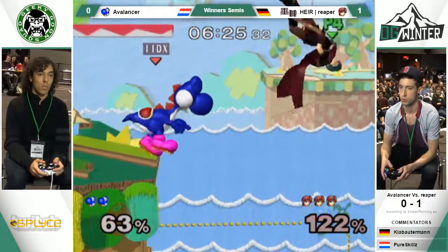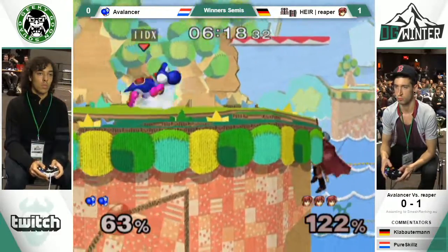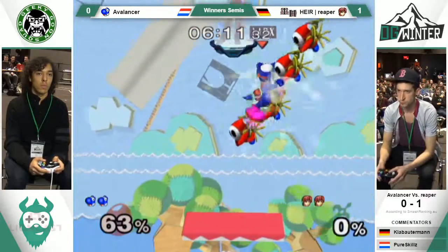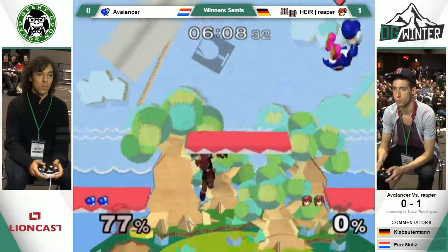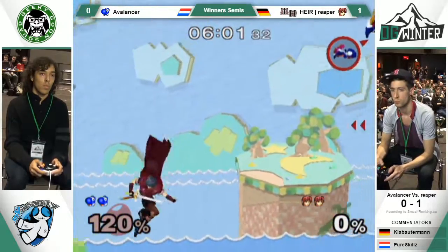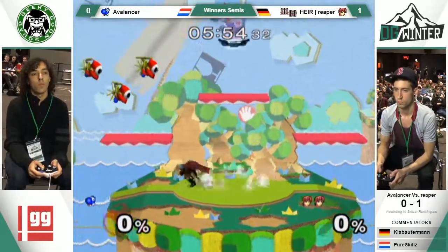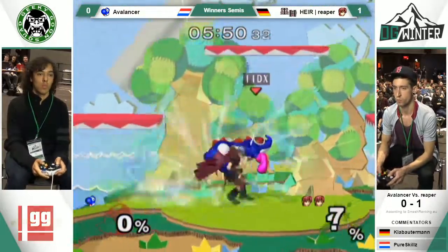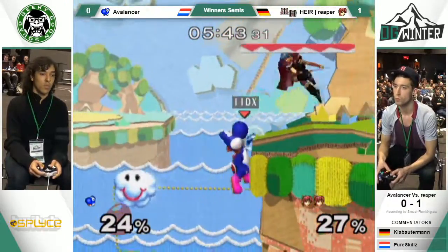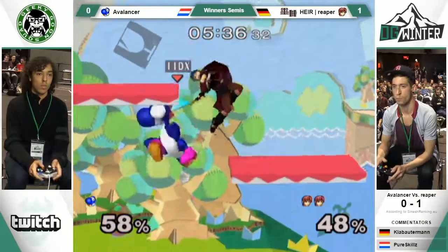Beautiful Nair — gonna pop him off. Yoshi has such a fast edgehog. He's actually the only character that can punish Sheik's Shine Stall on reaction with this. What a knockback. All the Shy Guys are gone. Side B — should be enough. Beautiful pullback. The top platform on Yoshi's Story actually allows you to really keep your opponent guessing on when you're gonna come down with that fair.